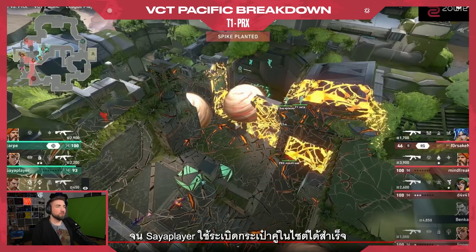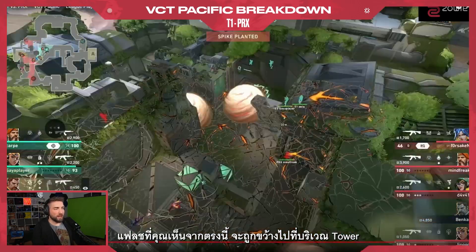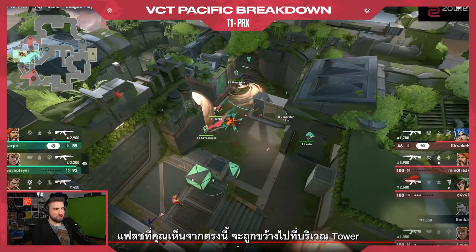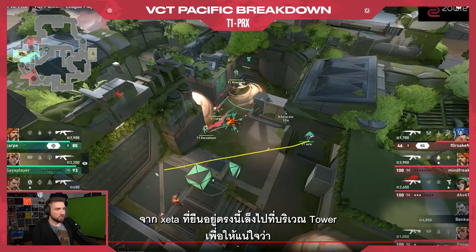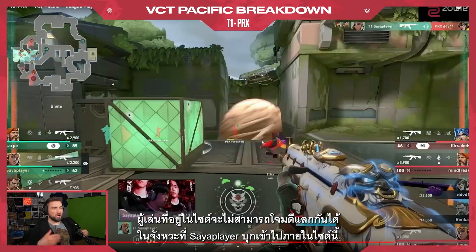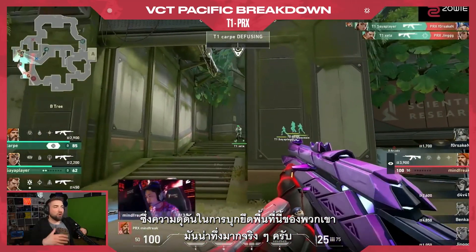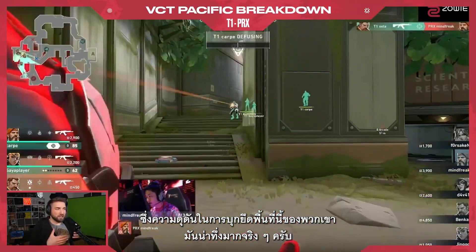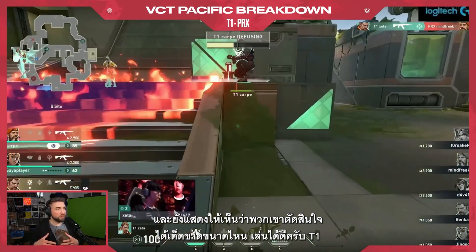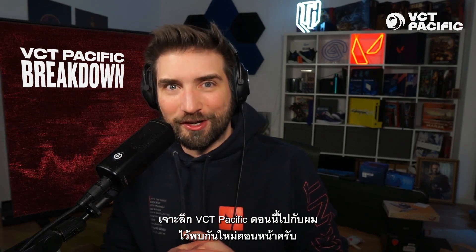The moment is very well read by T1, enabling Sire player to double satchel onto site. The flash from ZR goes towards the tower to make sure the player on site cannot be traded when Sire player takes it. It's really impressive how aggressively they're taking this space, but also how decisive they are with the decision making. Well played, T1. Hope you all enjoyed this VCT Pacific Breakdown — see you guys next time.